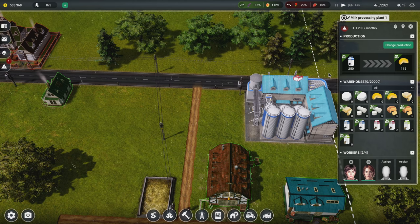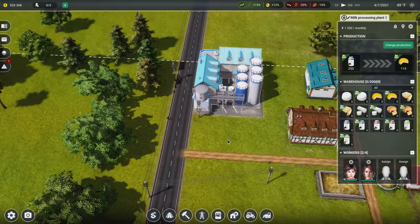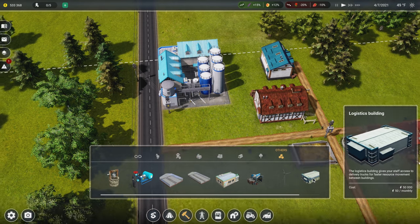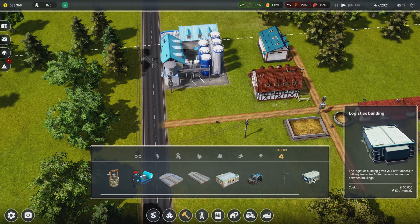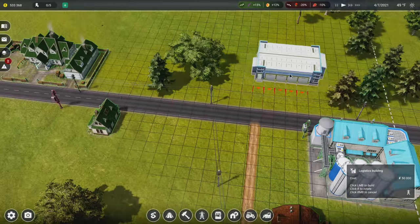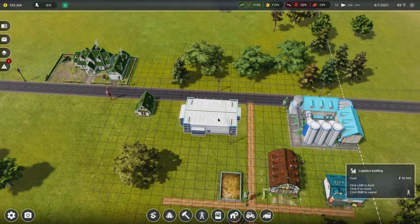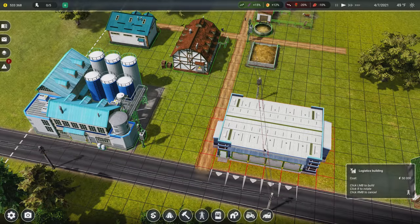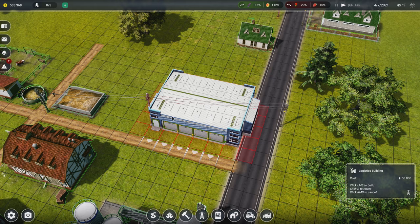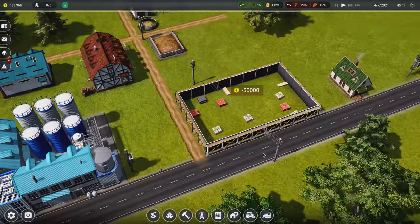I really want this milk processing plant to get built and start working as fast as possible, but right now everybody has to manually haul things, which is no good. We need a way to move things around a lot faster. Enter the logistics building — this gives your staff access to delivery trucks for faster resource movement between buildings. It's a bit of an expense at first but it's worth it. I'm going to place the logistics building on this road so it can help with other things later too.